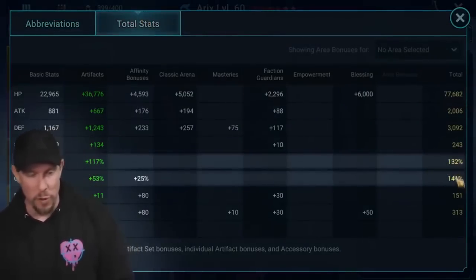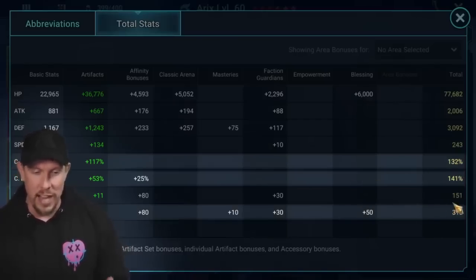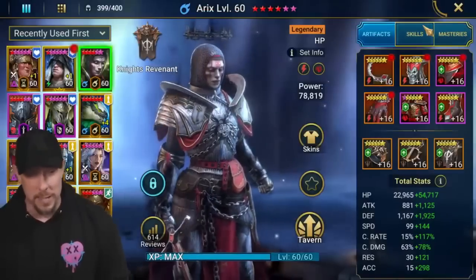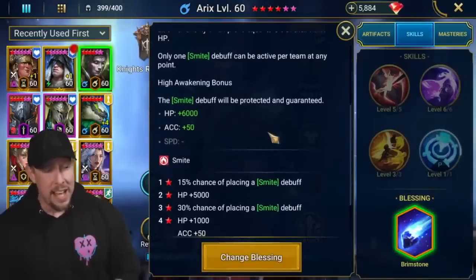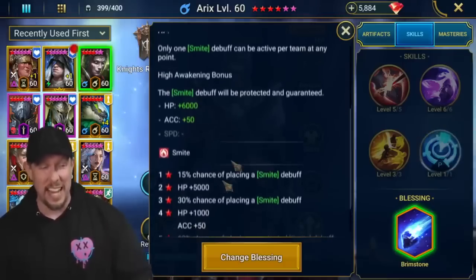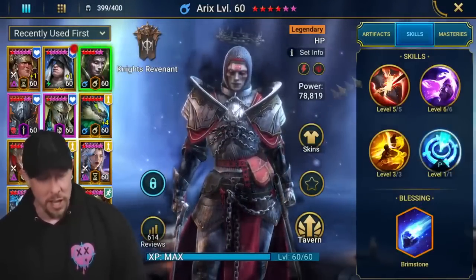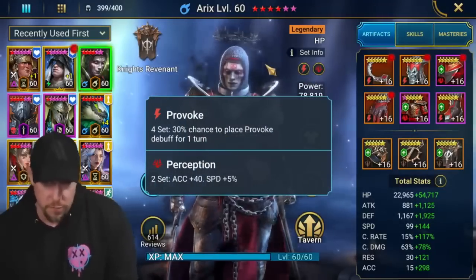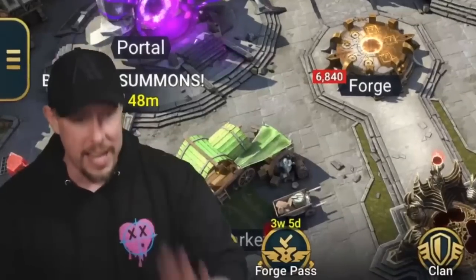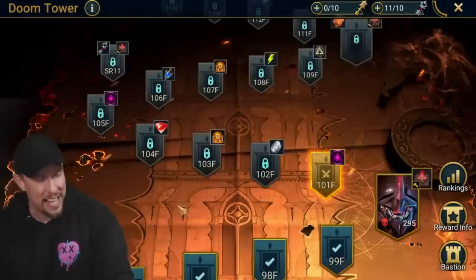Here are our total stats: 132/141 speed range. You can build her to be a nuker — she can do so many different things. 313 accuracy is okay for where we're using her, 3000 defense which is what I aim for, and 77k HP which is fine. We could scale HP as high as we want. For blessings we have Brimstone, as much for the Smite as for the stats — she's four-star ascended right now. The two-star ascension gives 5000-6000 HP and accuracy which is really valuable, and think of all the damage too especially in Hydra. She can also place some Provokes in Hydra as a backup provoker, though not super reliable at 35% chance. Alright, let's try her out — first in Doom Tower.